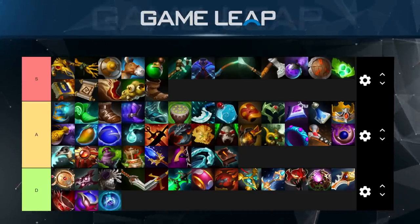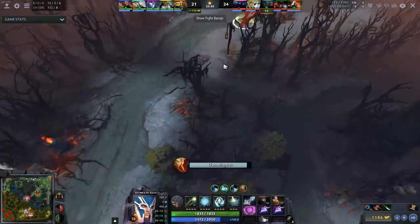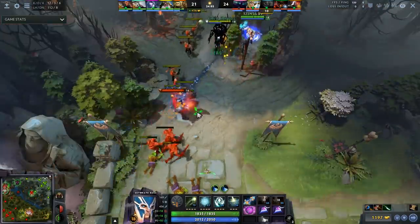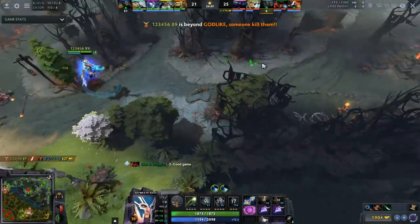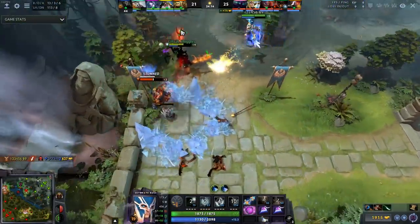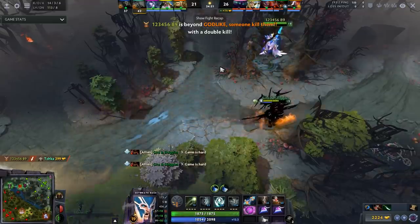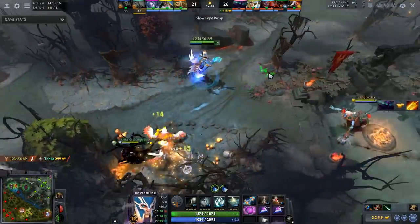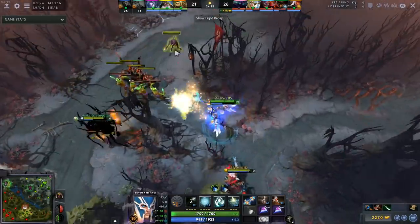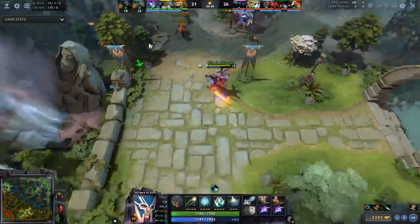Holy Locket — is there a single hero that benefits from Holy Locket? I don't think so. Don't buy it. Kaya — Veil is better, period. Stop buying Kaya if you're not Storm Spirit. Skywrath Mage maybe, but even then I'd argue for Veil. This item is undervalued — you can build it with a Crown, and having 25% magic resistance reduction in an AoE is a lot. Kaya gives you what, 10% spell amp? Kaya has nothing on Veil.